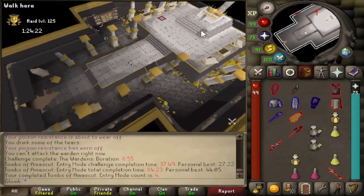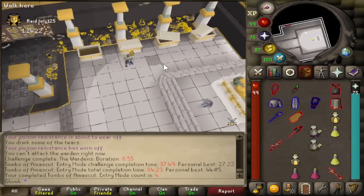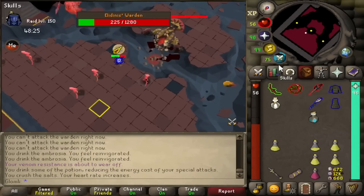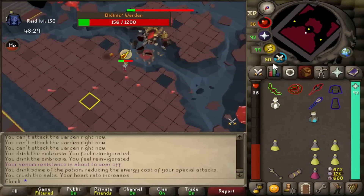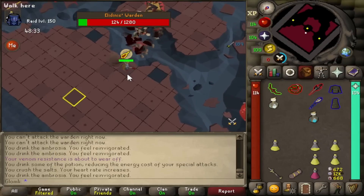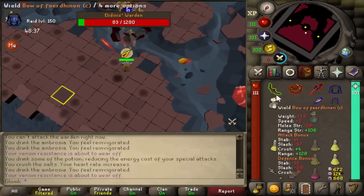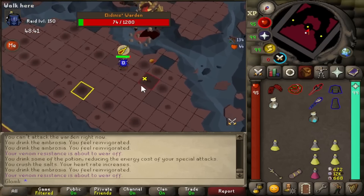I did complete three more entry mode raids, and then I decided it was time to up the ante and push myself for the 150 raids. Here we are with my first ever successful normal level raid at 150 levels. I noticed everyone was ranting and raving about how good dragon claws are on the last phase of this fight, so I decided to pick up a pair. The reason they're so good is that a little blue potion means less of your special attack bar is used per spec — so instead of just two claw specs, you get four instead.